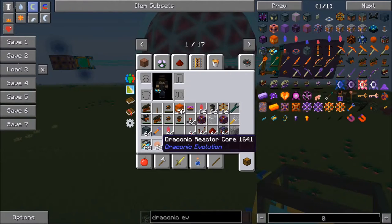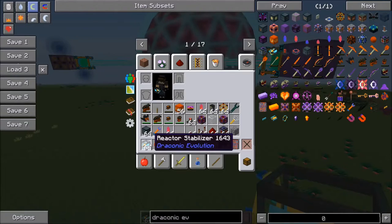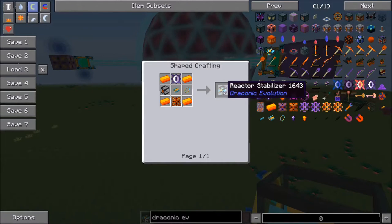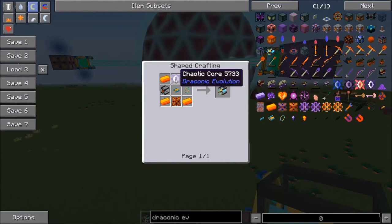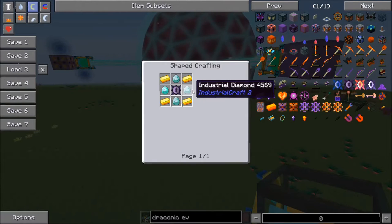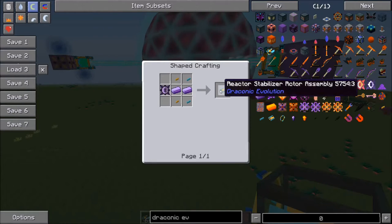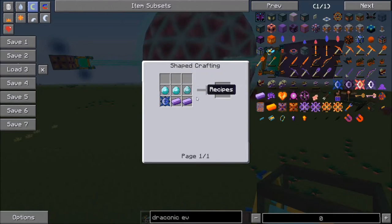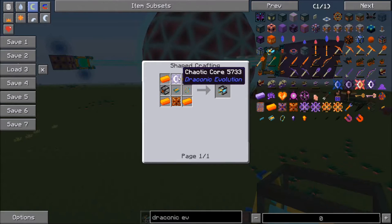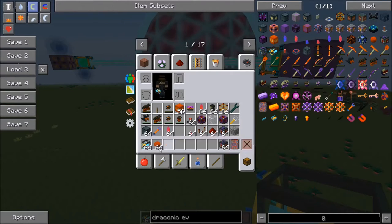The first thing you're going to need is a Draconic Reactor Core, which does take Chaos Shards, so this is very late game. You're also going to need at least four reactor stabilizers, which take those chaotic cores that take Chaos Shards. The reactor stabilizer frames aren't terrible, the focus isn't bad, and the stabilizer rotor isn't all that bad either. The main thing is the Chaotic Core and the Draconic Reactor Core — both are fairly expensive due to the Chaos Shards.